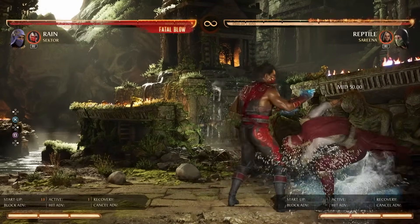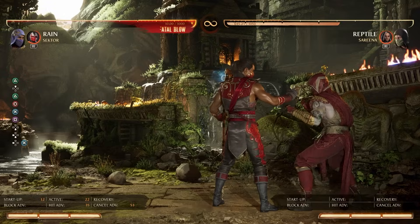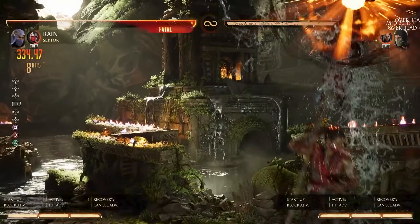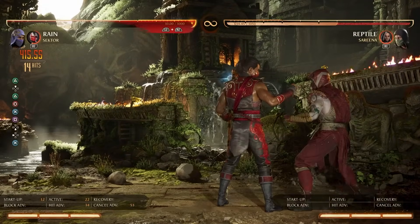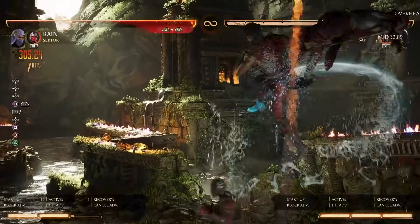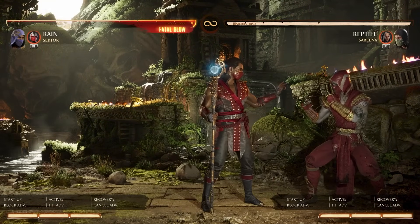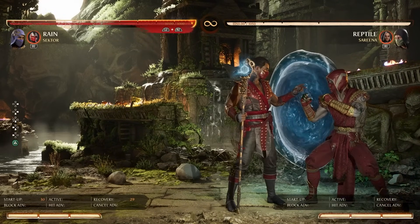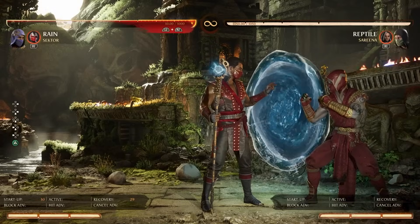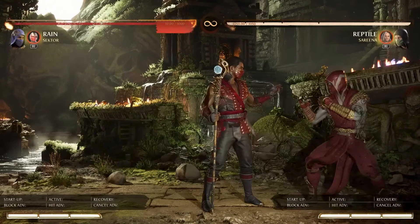Other missile combos come from similar paths but different openings. A high damage meterless version involves comboing into Rain god — it's just hard. This does great damage meterlessly without cameo. Once you introduce missile combos you can get variants with even more damage, higher still from forward two. These combos require timing you'll have to get used to, but if damage is what you're after, these are some of the highest damage avenues I've found.